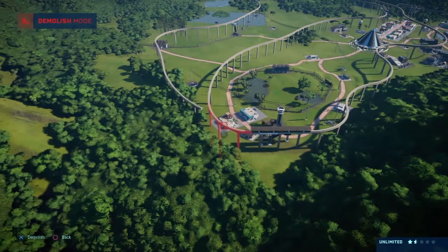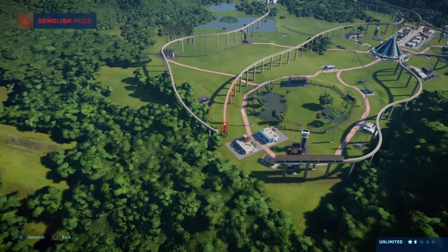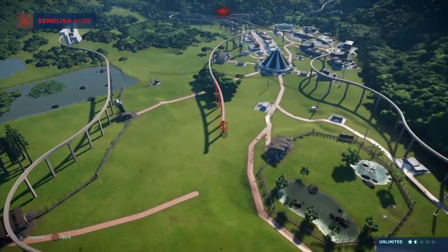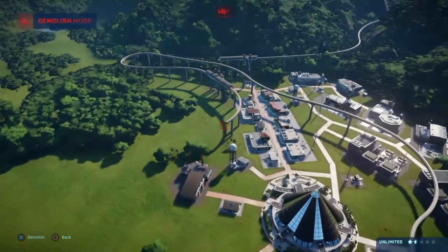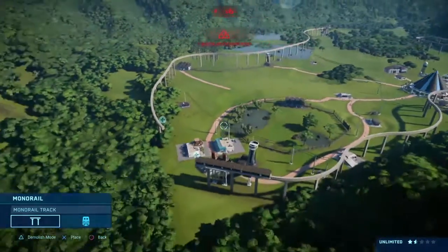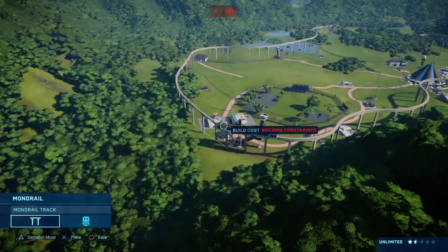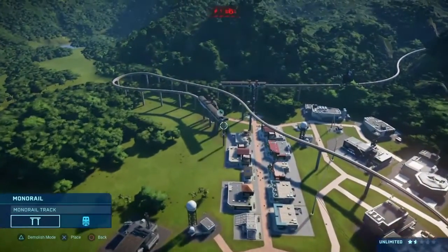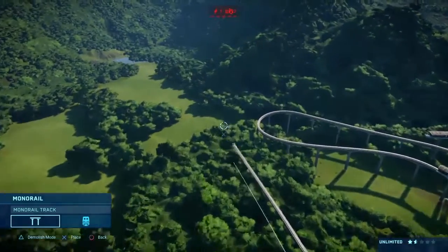I'm trying to think of how I can do this because you can't just add it on like this. We're gonna demolish probably all of this, and then go back to the monorail station. We're gonna do something like that, and then right here at the front we're gonna have it curve around like this.